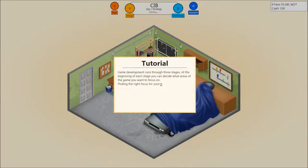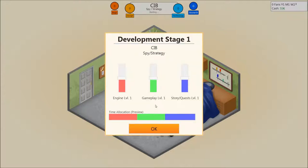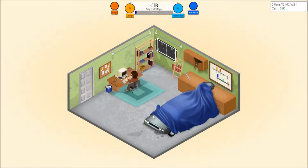Game development runs through three stages. At the beginning of each stage, you can decide what areas of the game you want to focus on. Picking the right focus for your game greatly increases the points you generate. Think about what areas are important for your game and decrease focus on areas you think are less important. Storyline on a strategy game isn't really a must. Gameplay is an engine — yeah, that'll do. Don't scratch your head, Jack. Come on, step to it.